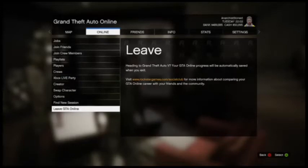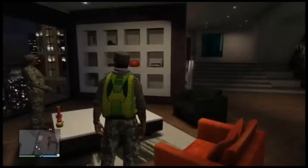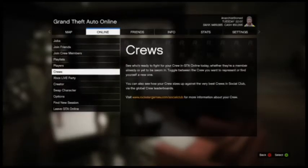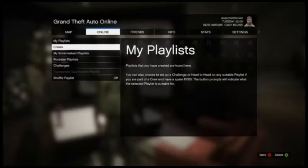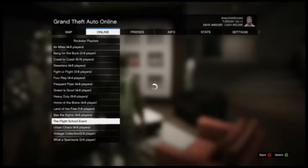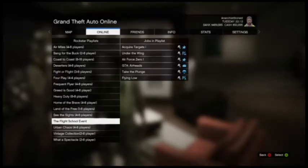I'm going to show you guys right now what you want to do to get this sweet new parachute that I'm wearing on the back. You want to go into your online options, scroll up to where it says playlist, then go down to Rockstar Created Playlist, and scroll down until you find the Flight School event.